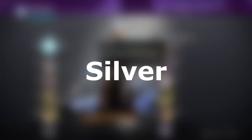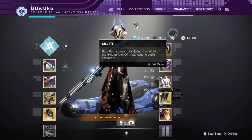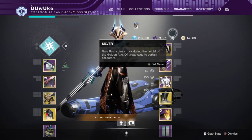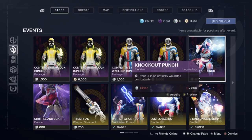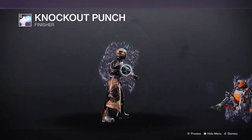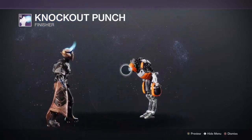That is where Silver can come into play. Silver is the other Eververse-related resource, but while Bright Dust is only earnable through in-game activities, Silver is only acquirable with real money. This can allow you to get some of the cosmetics that are only buyable with Silver, or that you do not have enough Bright Dust for. Just remember that you will never be able to get every single cosmetic in the game without spending literally thousands and thousands of dollars, so just be responsible with what you can afford.